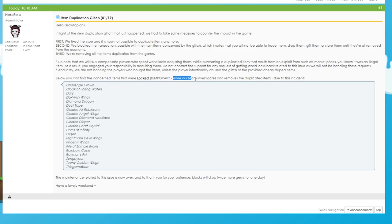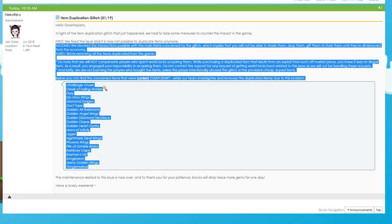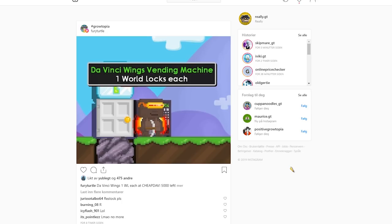These are some of the items that are locked temporarily — they will be unlocked again later. The items include: Challenge Crown, Dairy Seeds, Legendary Wizard, Winchies, Diamond Dragon, Golden Angel Wings, all Gold Knight items, Legend Seed, Phoenix Wings, Pile of Zombie Brains — so people would get a ton of growth tokens like 200 tokens easily — Rayman Fists, and Thingamabobs. These are the items currently locked because of the glitch, and this had a big impact on the game.